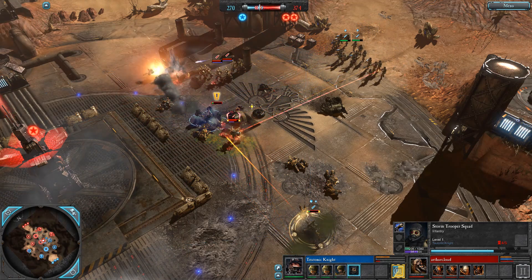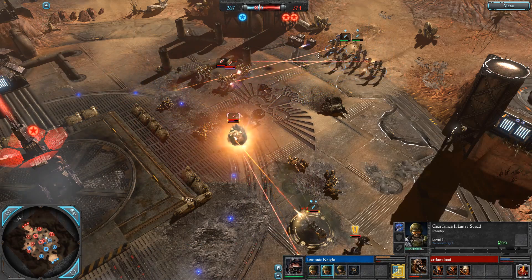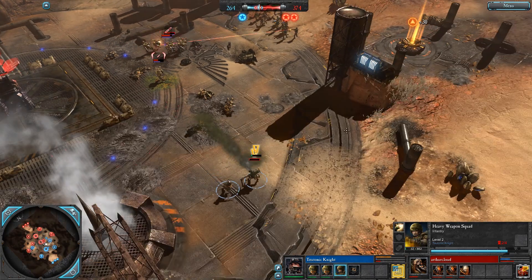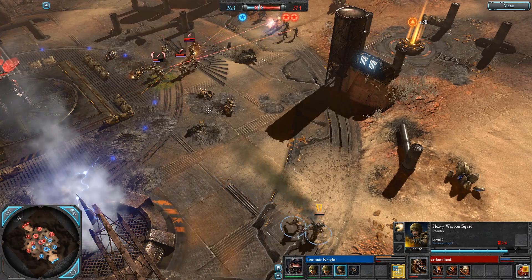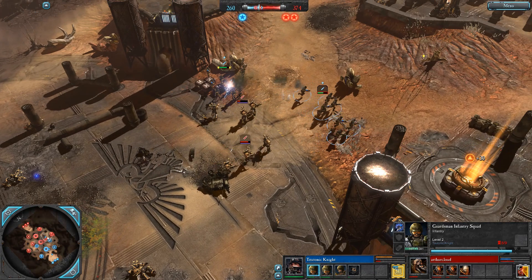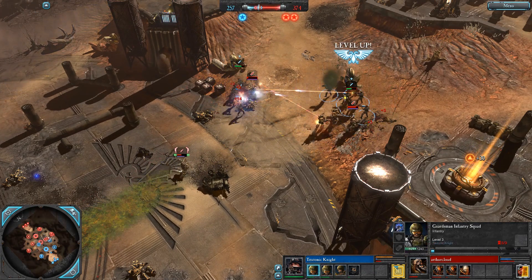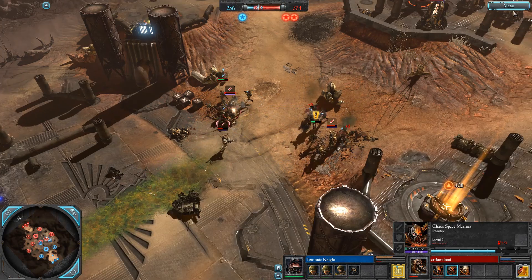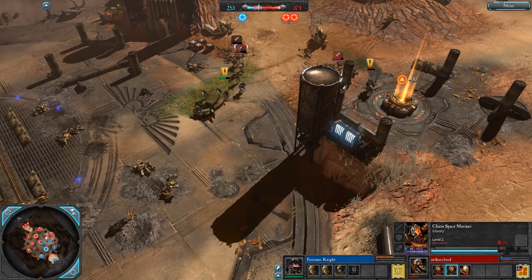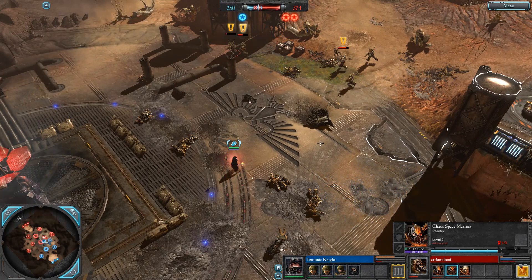The Stormtroopers are running up very close. Guardsmen probably want to start deploying some cover rather than standing out in the open — the damage over time here is going to be pretty scary onto the Heavy Weapons Team. That was a nicely timed reload there for Teutonic Knight. The CSM are now running into melee — two of them are slain by the plasma guns, but now both Guardsmen squads are tied up in melee, and that's not a situation they want to be in, especially against CSM.